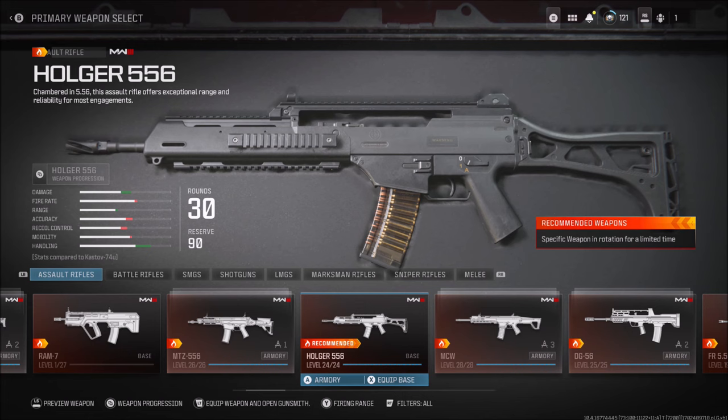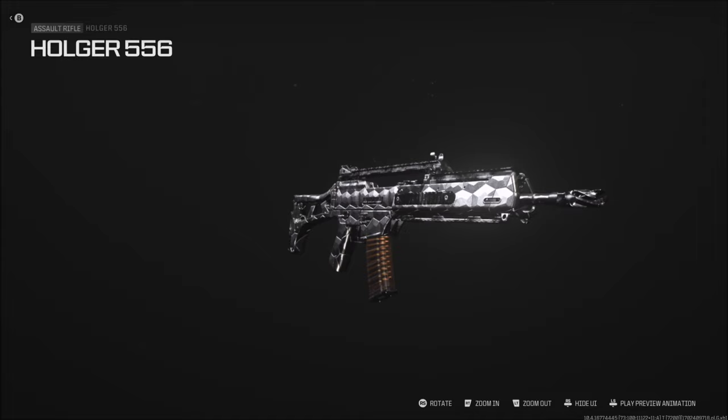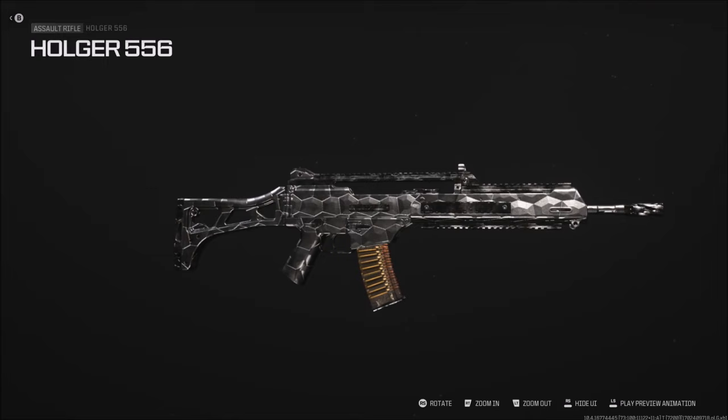Hello everyone, thank you so much for watching this video. I'm going to keep this video short, so let's crack on straight into this. This video is for the Holger 5.56 and how you get the forge camo unlocked for it.